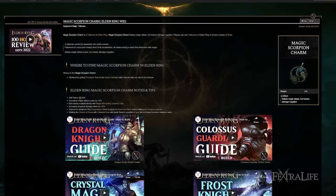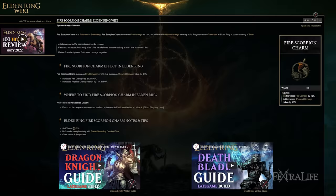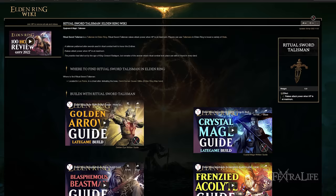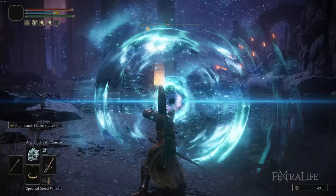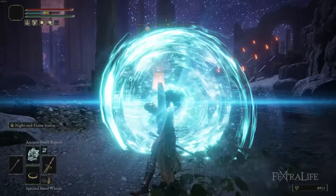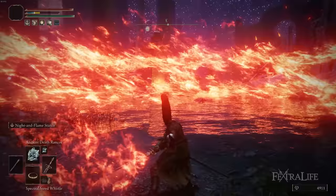Magic Scorpion Charm is my default since Rancor and Ancient Death Rancor deal magic damage, and I prefer Night Comet. It also adds damage to regular weapon attacks. You can swap to Fire Scorpion Charm when using Rikard's Rancor for that fight. The Ritual Sword Talisman boosts spell damage and regular attacks when at full health — great all-around as long as you keep health topped off. Shard of Alexander is a good option if you regularly use the Sword of Night and Flame's weapon abilities.